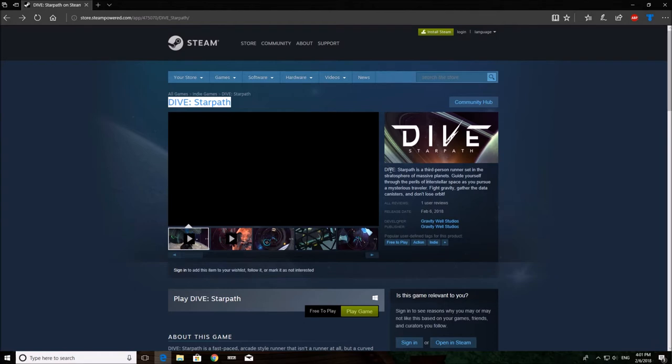The description reads: 'Da of Star Path is a third-person runner set in the stratosphere of massive planets. Guide yourself through the perils of interstellar space as you pursue a mysterious traveler. Fight gravity, gather the data canisters, and don't lose orbit.'